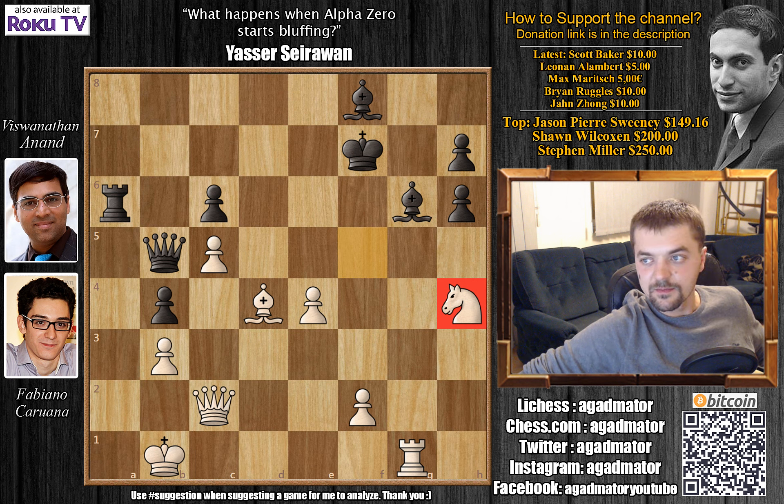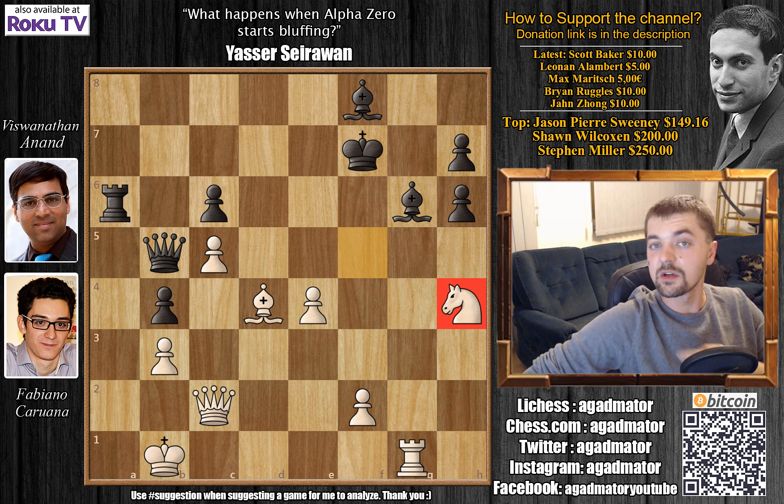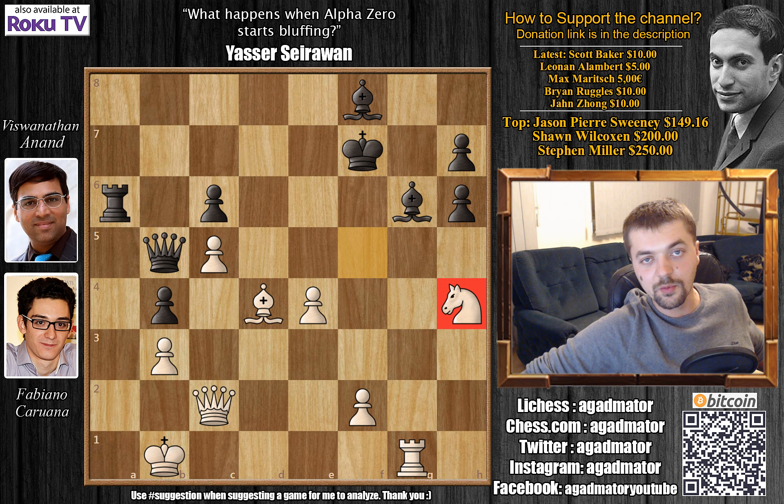So that was Fabiano Caruana versus Viswanathan Anand in round five of the London Chess Classic. I hope you enjoyed it. If you'd like to see the game between MVL and Levon Aronian, write something in the comments. I still have to check how Carlsen is doing against Wesley - it's a pretty hardcore drawn endgame with opposite-colored bishops. I'd like to thank Max Maric, Brian Ruggles and Jan Zong for their contributions to my channel. As usual you can check two of my previous videos here, both about Google's Alpha Zero. Thank you all for watching and I will see you soon.